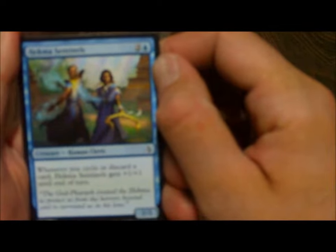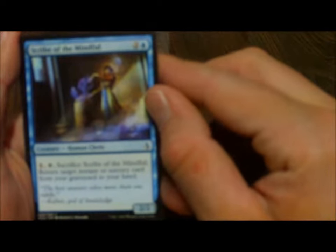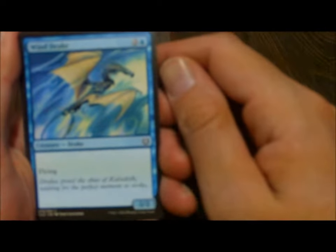Hekma Sentinels — whenever you cycle or discard a card, Hekma Sentinels gets +1/+1 until end of turn. This is from the Amonkhet set, from the booster pack I got in the toolkit. I did separate these from creatures — instants and sorceries I put together, and enchantments and artifacts together, lands together. I also have the dual tap lands together as well. Moving on, we have Scribe of the Mindful — pay 1 generic mana, tap it, sacrifice Scribe of the Mindful, return target instant or sorcery card from your graveyard to your hand. That's pretty nice in a control deck. We have Windrake, a 2/2 Flying from Kaladesh.